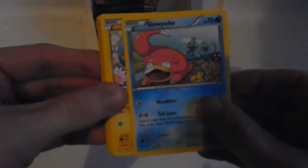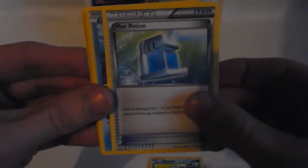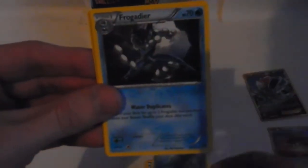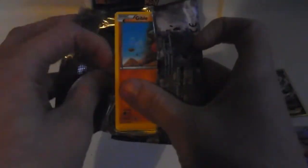Next pack: Slowpoke, Shinx, Spritzee, Glameow, Ducklett, trainer item Max Suppression, Lapras, Frogadier. The reverse is a Magnanimous - I do like the art on that one, and it's a reverse rare as well, which is awesome. And the rare in the pack is a looks-like regular rare non-holographic. I'll probably put a few reverse rares in my non-review pile, if that's okay.